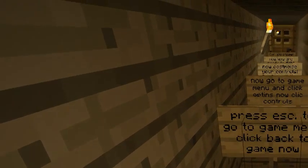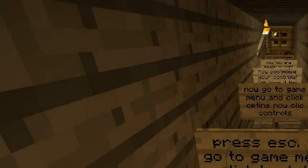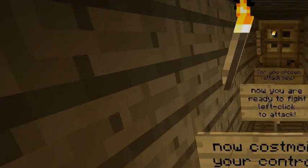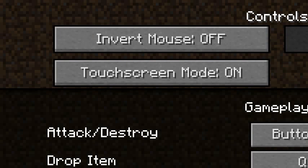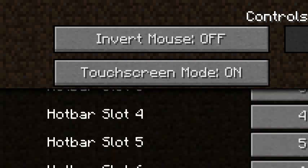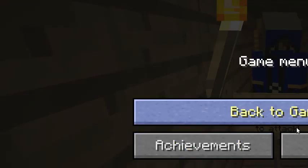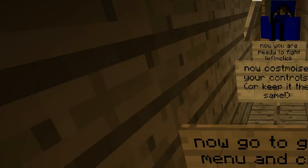Alright. Press escape to go to the game menu. Click back to game now. Escape, and back to game. Now go to game menu and click Options, then click Controls. Now customize your controls or keep it the same. Now you're ready to fight. Left click to attack. So options to change my controls — left control button two. Okay, you're just sitting there in the controls. You have to read the step in front of it before you can proceed. Right, now you're allowed to change your controls.